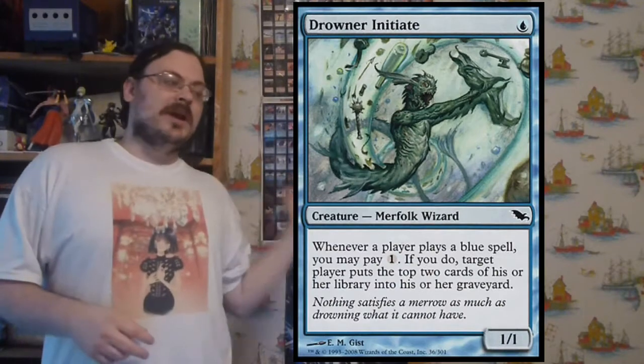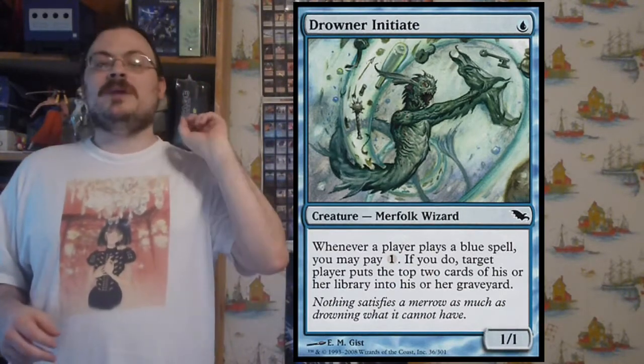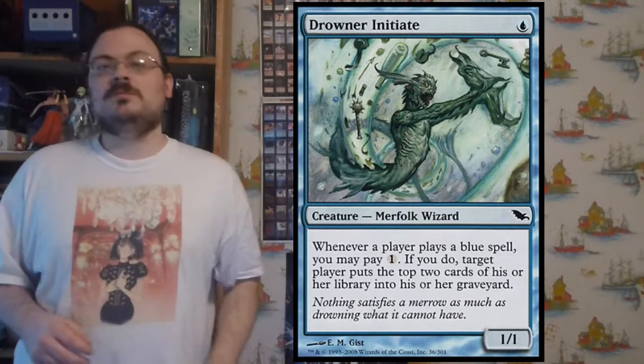Drowner Initiate: whenever you play a blue spell, you may pay one mana — if you do, you mill one opponent. So each time you play a blue spell, if you pay one extra mana, you mill an opponent. Not bad.